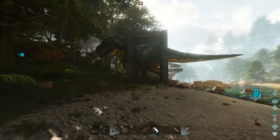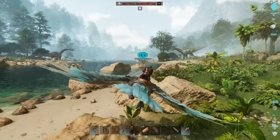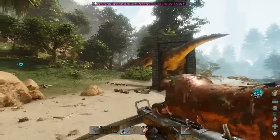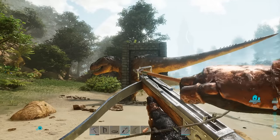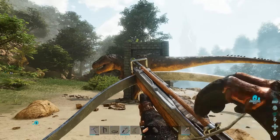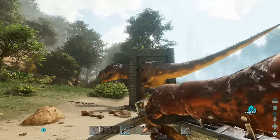Let's get back to taming another one. We have the Rexy trapped, it's not going anywhere. Look around to make sure there's nothing going to kill you. Get off your bird, switch to your crossbow or long neck with narco arrows, and start shooting it. I started off with 177 arrows, let's see how many I use. This may take some time, so I'll keep skipping forward.